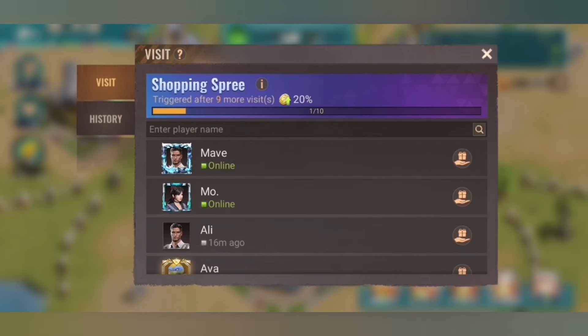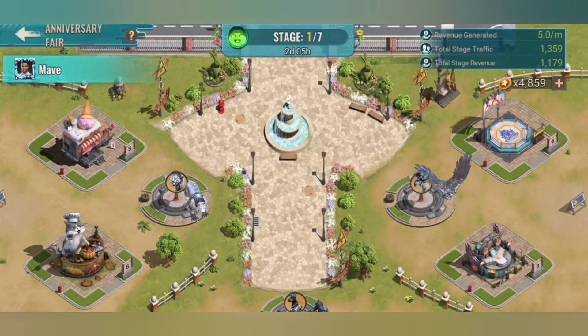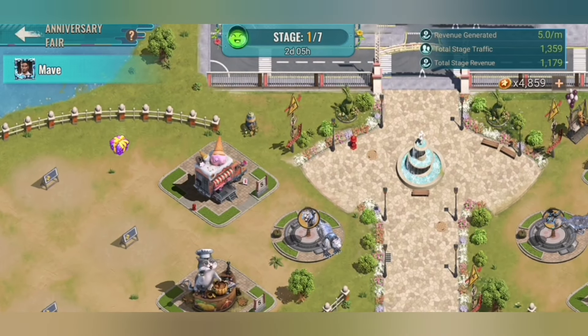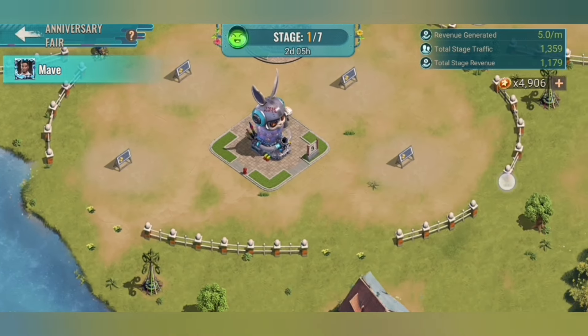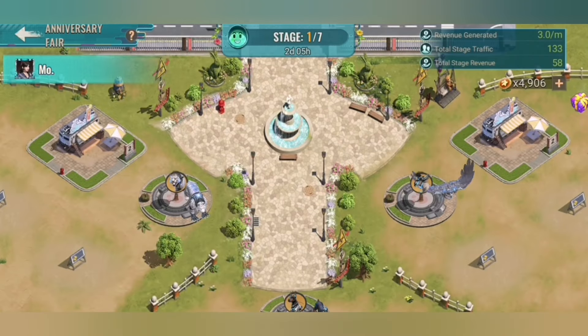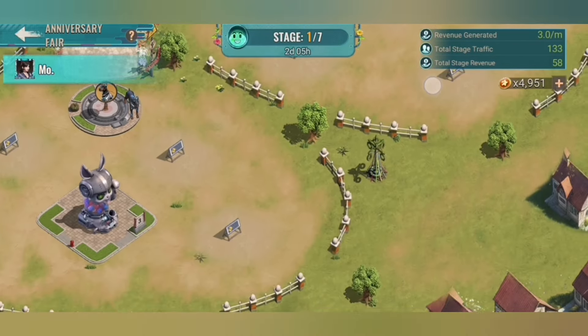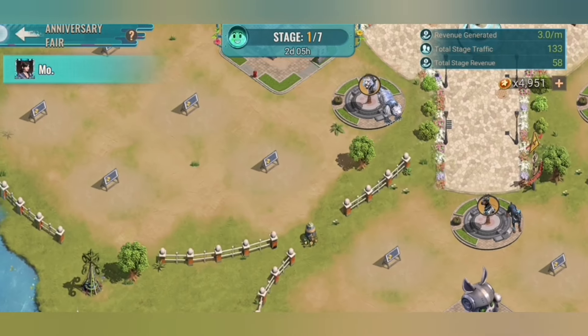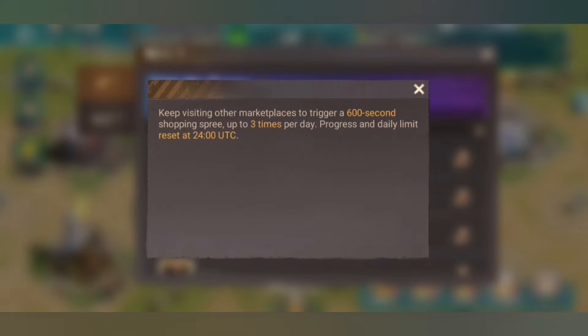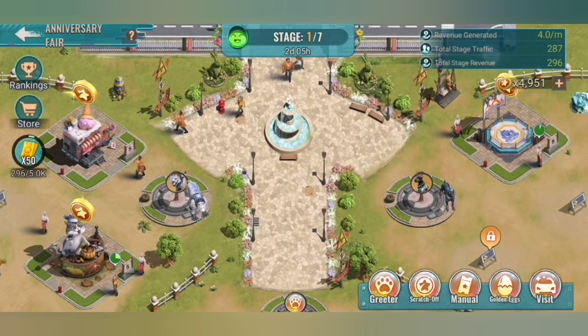You can also visit other players. For example, go to a player's fair and check — there might be a present. Here we see one and we get fair tokens from it. There can be more of those. If you check other players there might be additional presents. Do that as often as possible — it is up to 20 times a day. You also get a reward for that. Keep visiting other marketplaces to trigger a shopping spree, up to three times per day. Progress and daily limit reset.